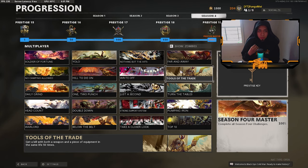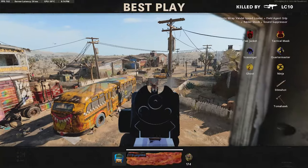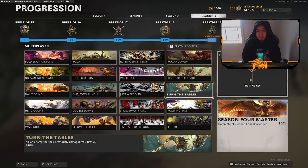For getting a kill with both a weapon and a piece of equipment in the same life 50 times, I started with Molotov but found it stressful since everyone runs Flak Jacket. I switched to the Tomahawk with the Quartermaster perk so equipment regenerates. Just Tomahawk somebody and then kill somebody with your gun, or vice versa — do this 50 times and you'll get it.